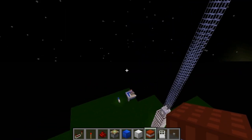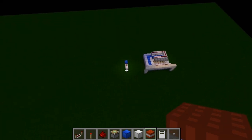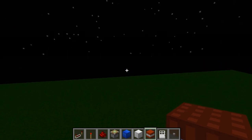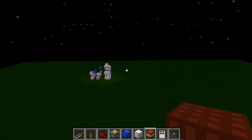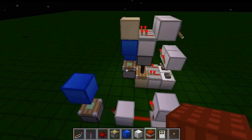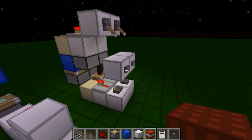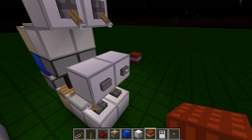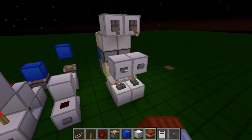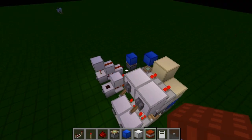That'll do it for this episode, guys. See you next time, hope you enjoyed these circuits. I think more specifically the single pulse generator will be extremely useful to people. All you need is a sand drop that's powered — it's one tick — and I thought that was incredibly clever. I hope you guys get some use out of this. Like my stuff, and see you guys next time.